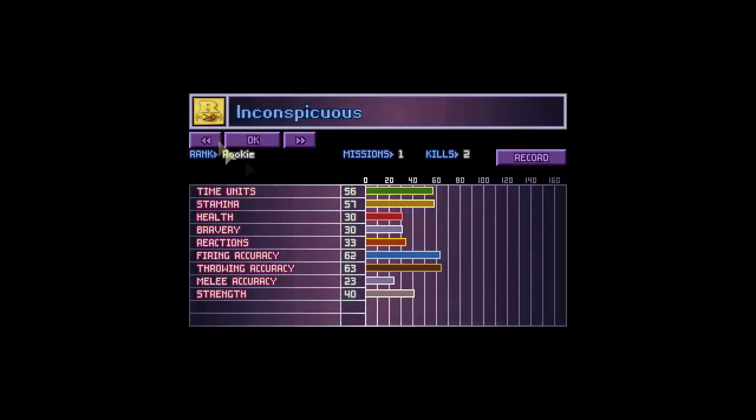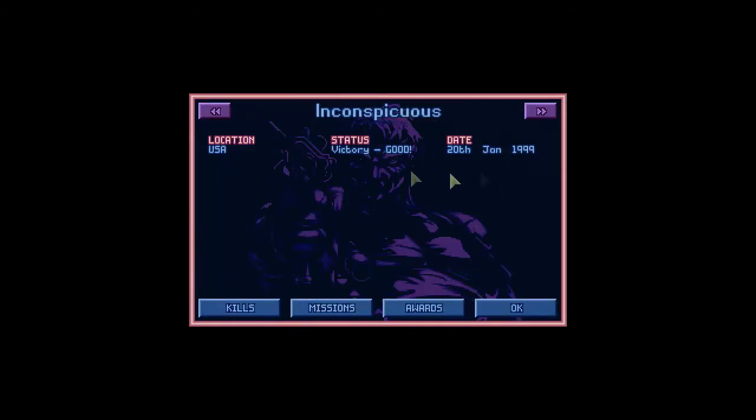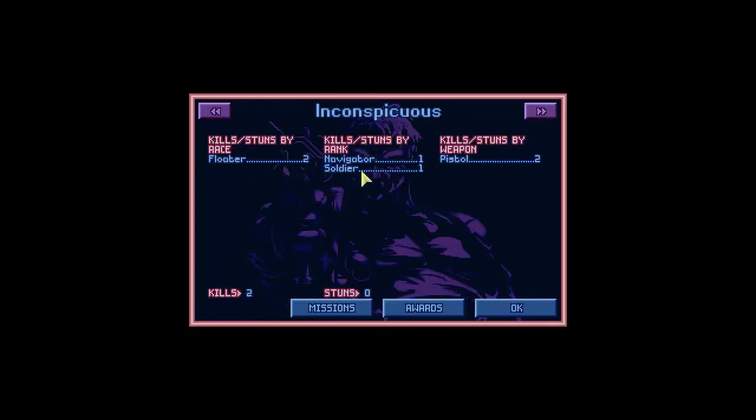You can open up the memorial and look at what each soldier did — how many missions and how many kills. With the Soldier Diaries mod you get this in the memorial too, showing where the mission was and the kill details. Inconspicuous got two floaters — a navigator and a soldier — all with a pistol. Furtive got a soldier with a pistol. Doc got a navigator with a pistol. GI got a soldier with a pistol. Captain Green got two soldiers — one with a combat knife and one with a grenade. Jody got one with a grenade.